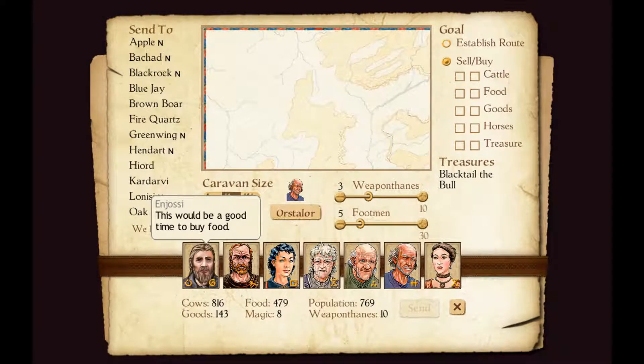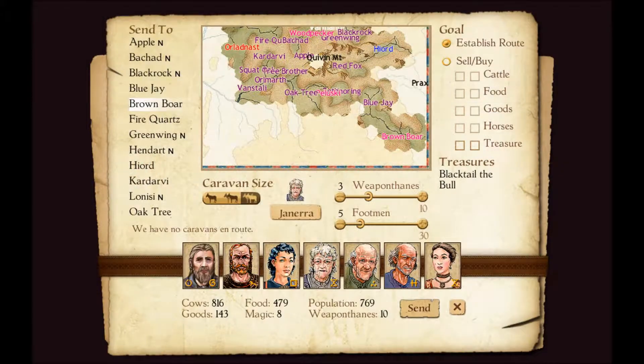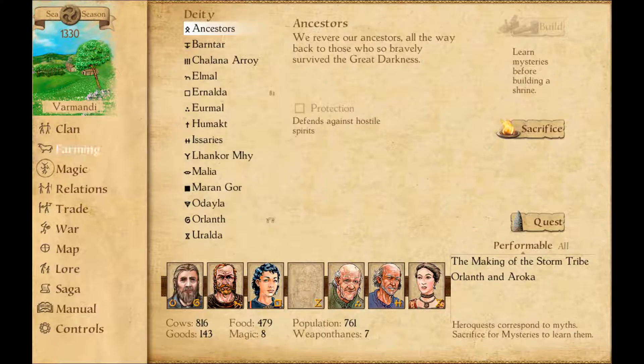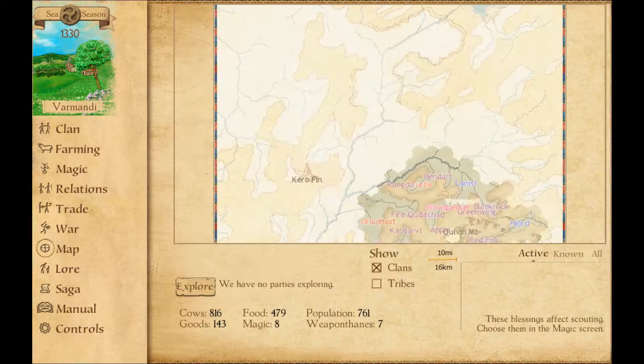Oh, the volume is so loud. We want to establish a route to Brown Boar. Brown Boars are known for their skilled cooks. We want a big caravan size. You're gonna lead the caravan because you're not smart. And so there'll be scenes that happen once in a while where you'll have to make decisions. I don't even know what to do in this version — let me switch to the other version because everything's on the side here.